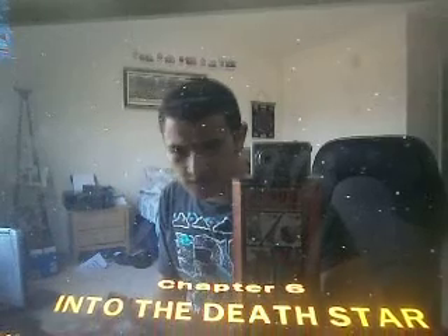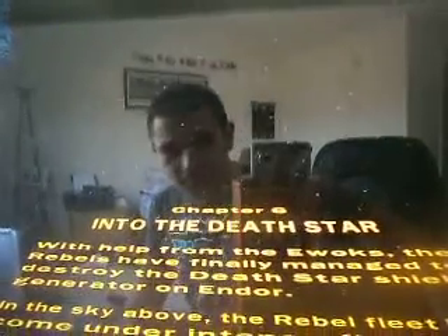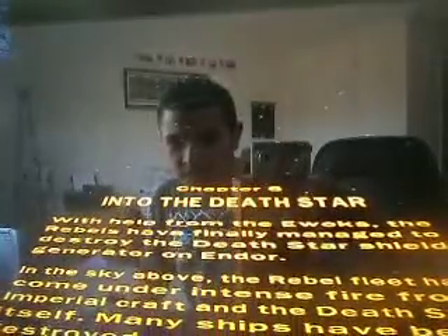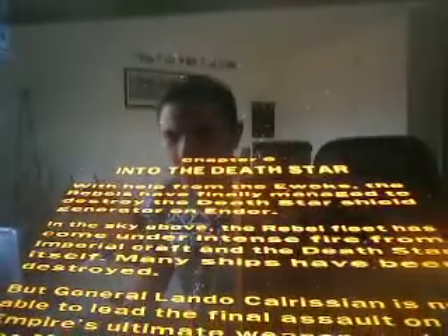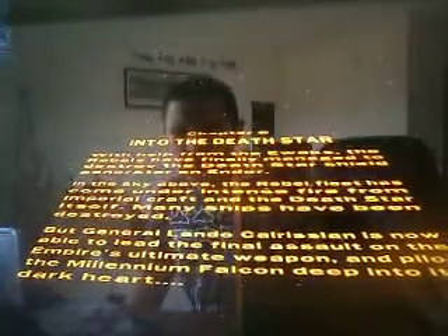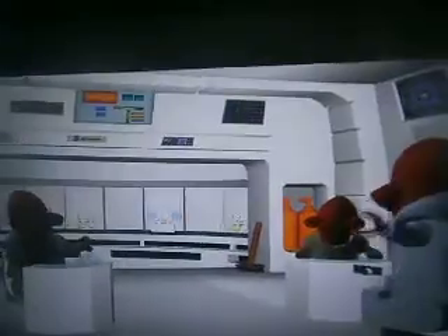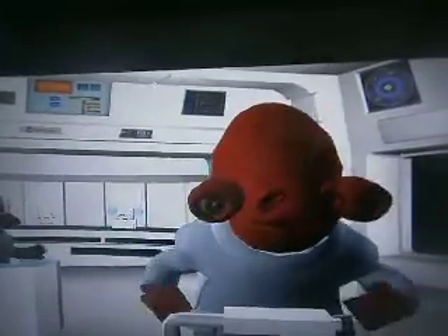With help from the Ewoks, the Rebels have finally managed to destroy the Death Star shield generator on Endor. In the sky above, the Rebel fleet has come under intense fire from Imperial crafts and the Death Star itself. Many ships have been destroyed, but General Lando Calrissian is now able to lead the final assault on the Emperor's ultimate weapon and pilot the Millennium Falcon deep into its dark heart. This is it — everyone, our last assault. Let's go. All ships move to lightspeed!